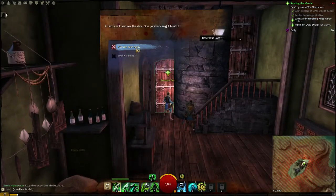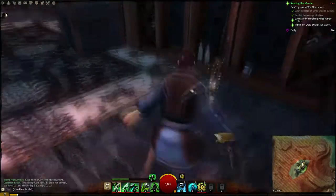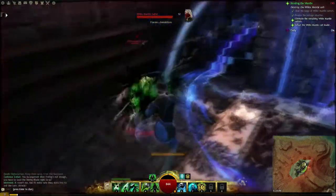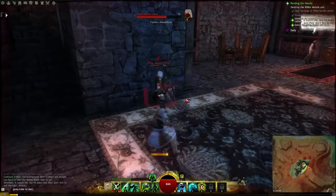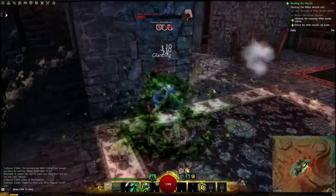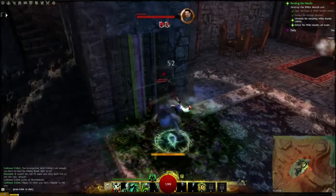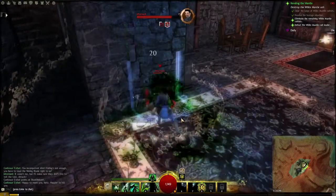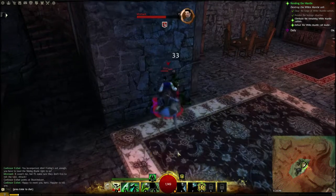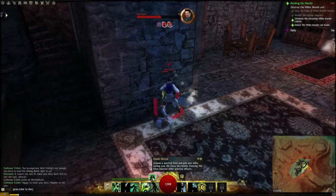What am I supposed to do — oh, there's the basement door. Kick the door hard or leave it alone. Hmm, what shall we do? Elixir of Heroes — I will get my invulnerability on. I'm going to have to switch this skill out because I need to get my Well of Suffering back. It does so much damage, and I feel like my guy is not really contributing much without it.